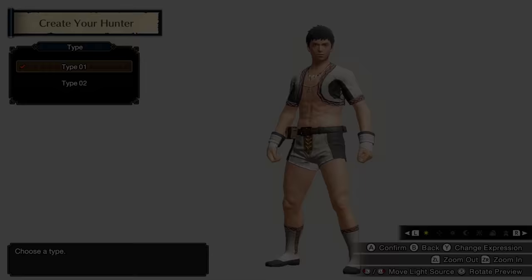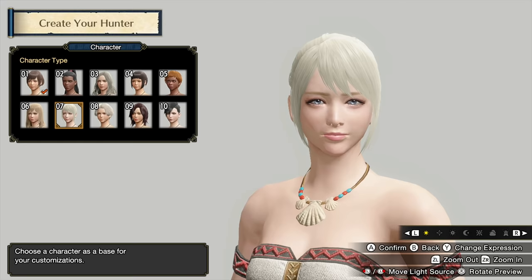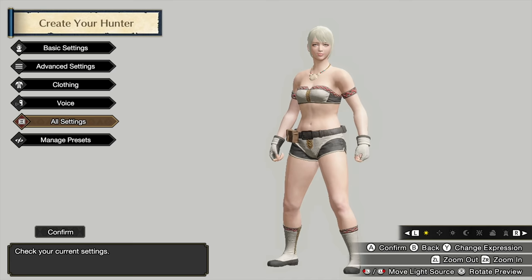We'll start out with a new game. This is version 1.1.2. There is going to be an update at the end of April, but that is mainly concerning endgame content. When you start your game, you're going to be able to choose your Hunter — you can choose from Type A, Type 1, or Type 2. Do take your time to do this. You can change your hairstyle later, but a lot of the features here about making your Hunter look how you want is not something you can change easily later, or at all.